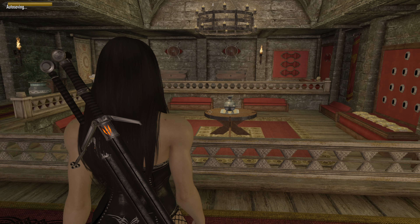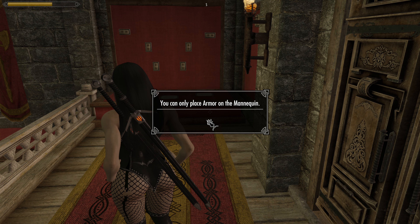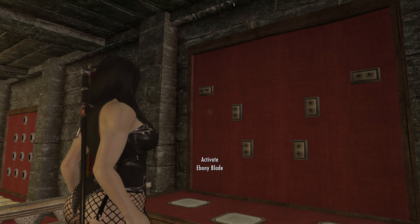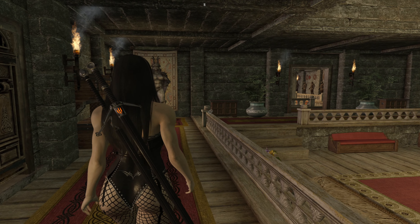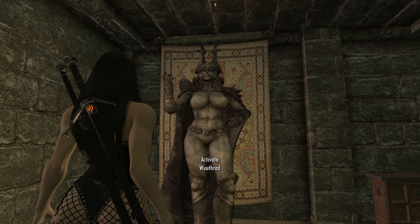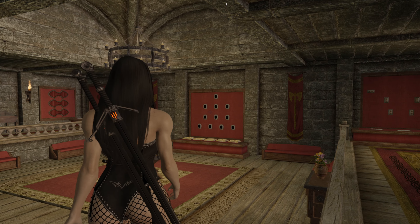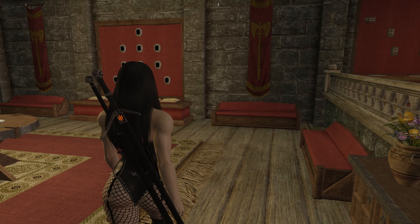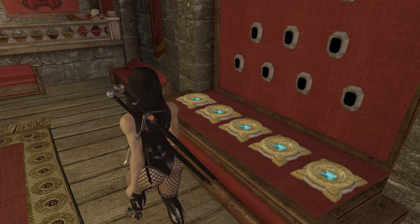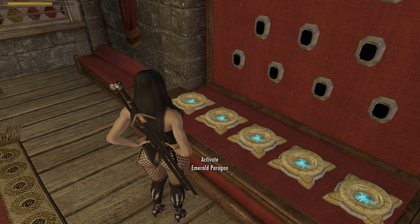If you ever do a vampire playthrough I recommend getting the mod Coldhaven — it's a vampire city located underground. They have an inn, restaurants, bars, vendors, and quite a few quests. You can also get a player home there. Here in the armory you can display all your unique weapons. Down here I think this spot is for Wuuthrad — the sword. Over here you get a space for all your claws and your Paragons that you get in the Forgotten Vale to access the different treasure rooms.